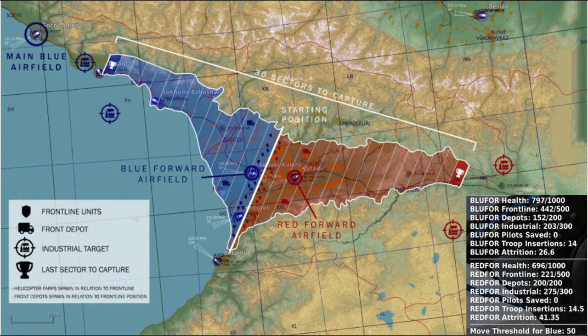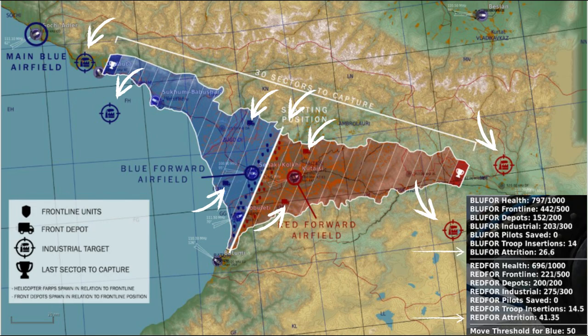Every two hours a check is run automatically, and if one side has a certain advantage over the other, they will push a sector and the frontline will respawn in the new position, and the contest begins again. This check takes into account the frontline health, the depot health, the industrial health, and adds modifiers for attrition. If one side has a 50-point advantage, that side will push a sector — and this threshold increases with high attrition.